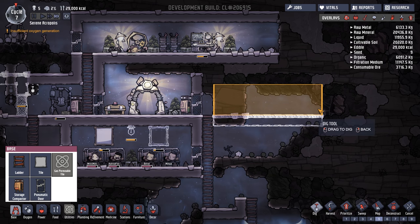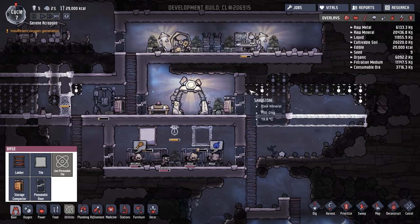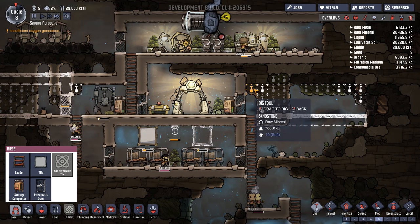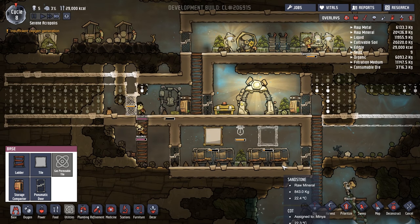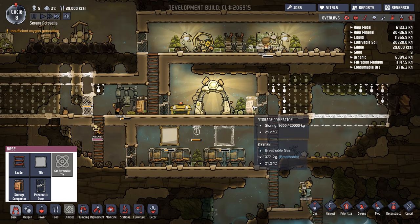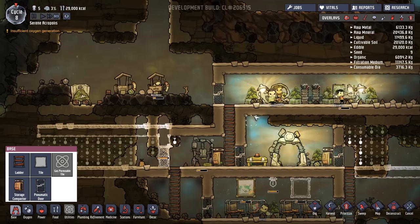We'll also dig this area out — is that some algae up there? Yeah, we'll grab that as well. There we go. Shouldn't be too bad, but you're going to be sleeping on the floor for a little while. Need some more power — thank you kindly.